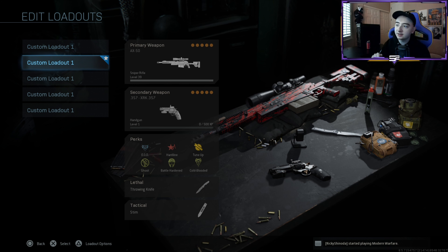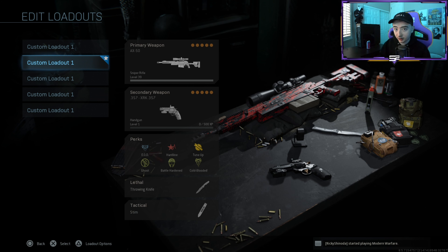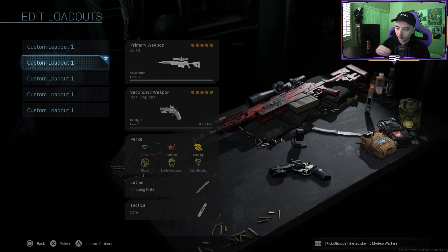The second class: AX-50 magnum, EOD, hardline, tune-up. EOD is basically flak jacket from previous CoDs. Hardline I use to get my specialist streak faster. Tune-up is used for field upgrades to get those faster. For tac insert, dead silence, stopping power — very very needed in my opinion — and throwing knife. I'm gonna be making a video on why I use that in my class setup.